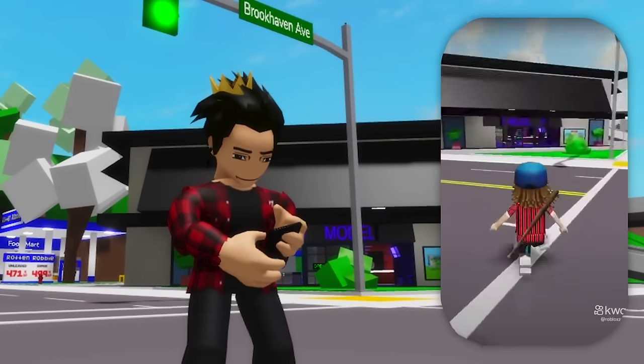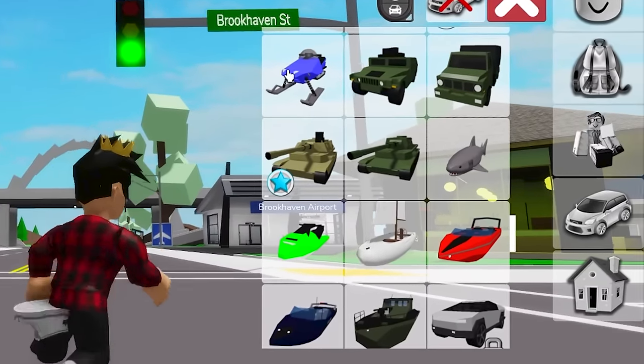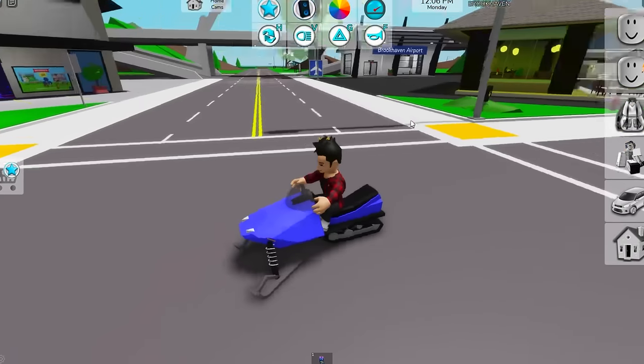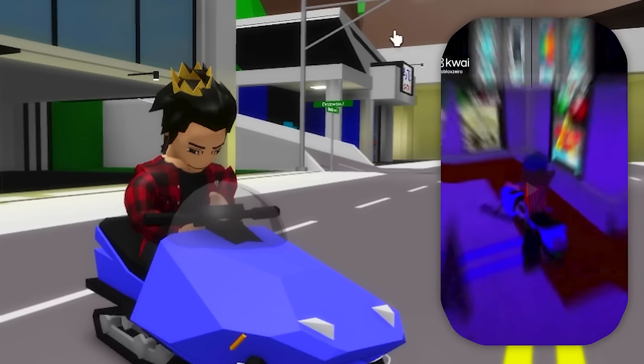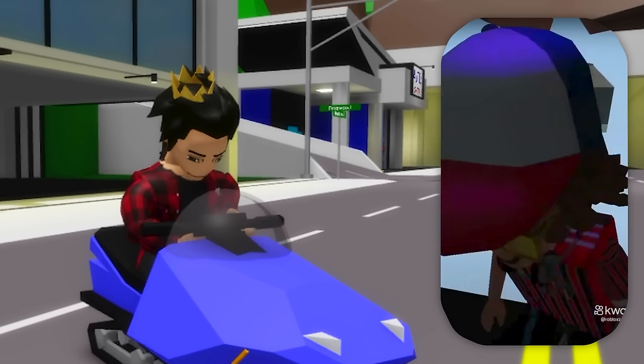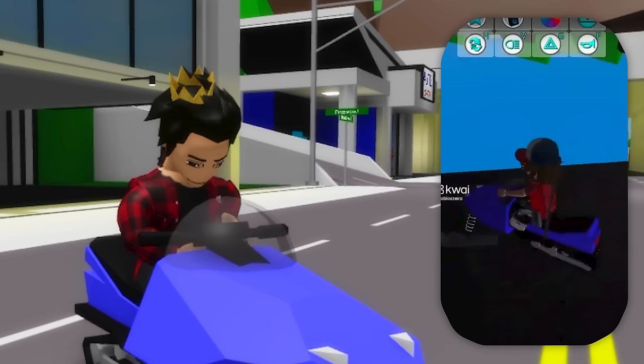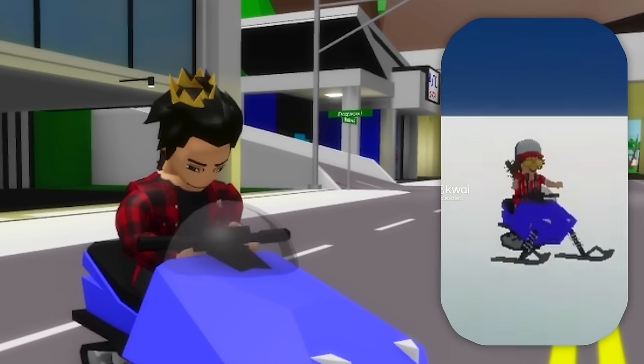This TikTok video shows us one of those. For that, we'll be needing this blue snowmobile. He goes to the cinema and puts it up against the door, then he just appears in a secret location nobody even knows about. He even just keeps making rounds in there until he falls out of the map.